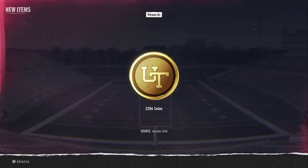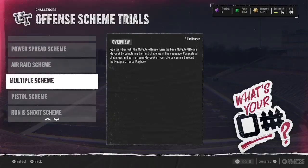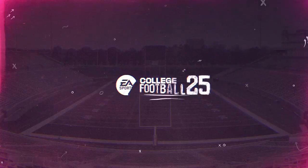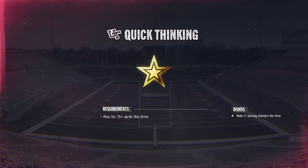What is going on everybody, MSGD back with some more CFB 25 Ultimate Team. We're going to go ahead and do the multiple scheme next up. This is not the offense I want to rock with, but this is the first one I want to get — just because I want to sell it — and then I'm going to do some of the other offensive playbooks to give myself a variety.